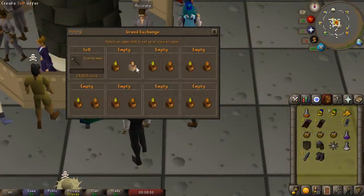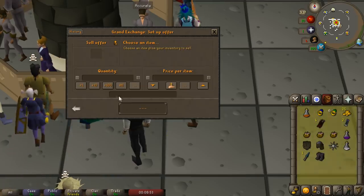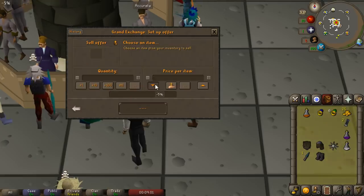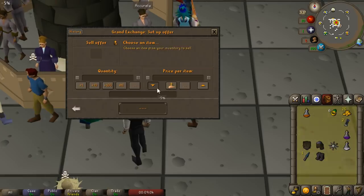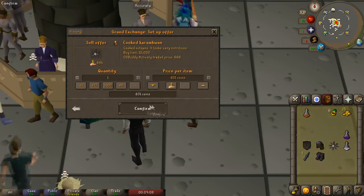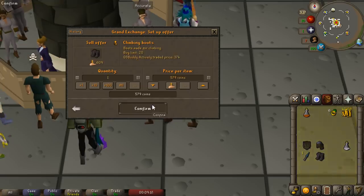We just gave up — somebody ended up killing me. So we got the granite maul which is good, and we got some amethyst arrows, some tuna potatoes which are worth like 1k each, some poison amethyst arrows, and just some other consumable items. It will probably be worth around 50k and this whole process took me around 10 minutes, including the fact that I died and had to run back. If you loot for around 10 minutes you are more than likely to get enough money for this.